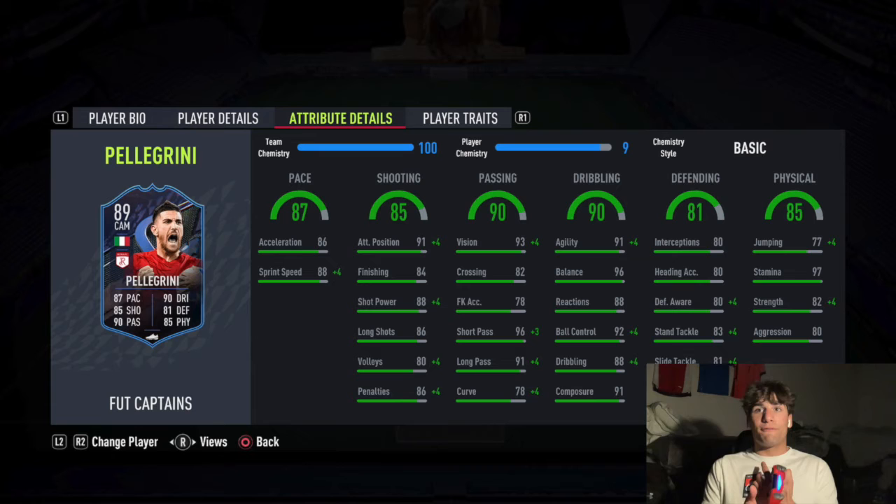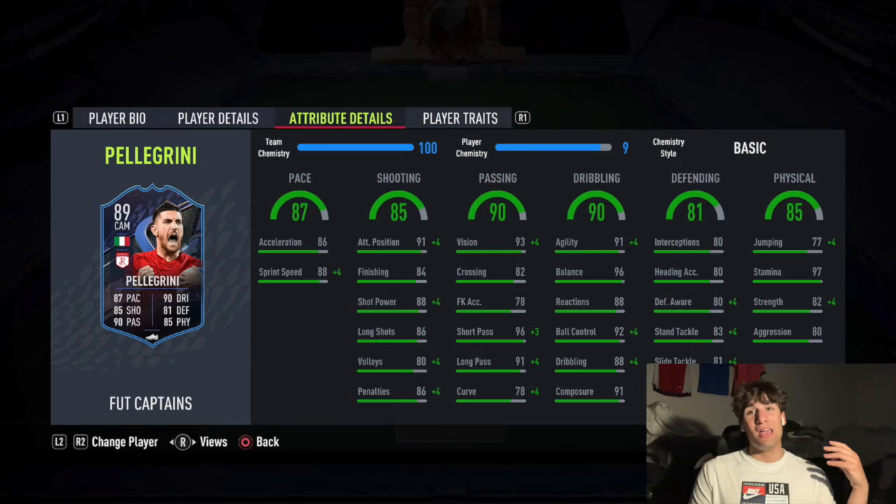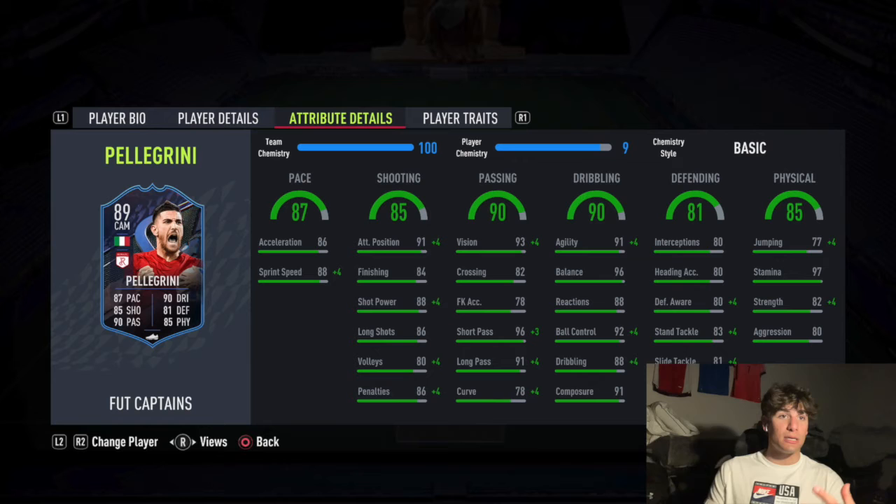I think that composure is probably a big part of why he is so good in front of goal and why his shooting stats don't reflect what you'd expect - because a card earlier in the year would have those stats and you'd think okay, those are good shooting stats, but they wouldn't have the crazy composure that this card has. Also, this guy can defend. He's a CAM but he's 6'1" - you could play him box to box.